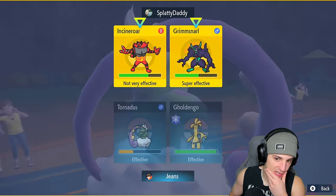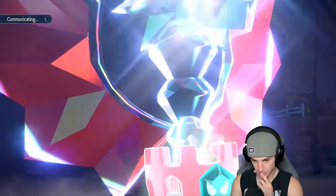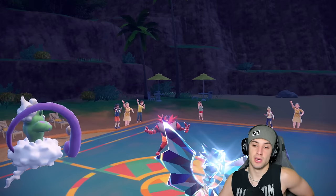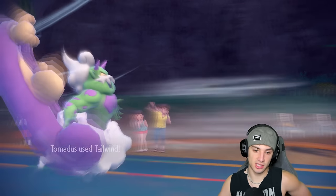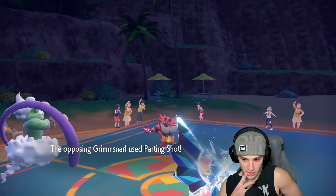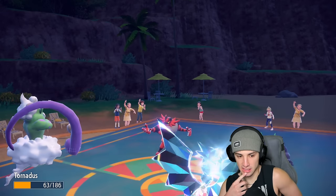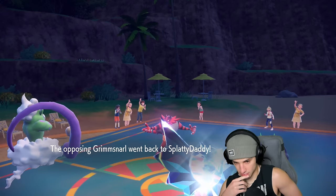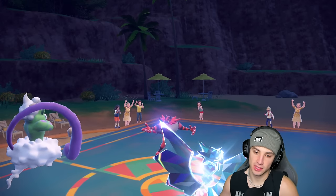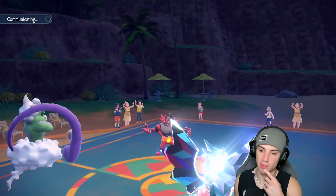I'd rather get off Tailwind than Rain Dance. I could see a Parting Shot — I could definitely see Incineroar swapping out right now. We get the Tailwind off, I pop a Make It Rain, and he just Parting Shots into Tornadus — I'm surprised at that. He's going to switch out Grimmsnarl; that's such a smart swap, and he gets off Light Screen then Parting Shots right out of there. They're playing really good.